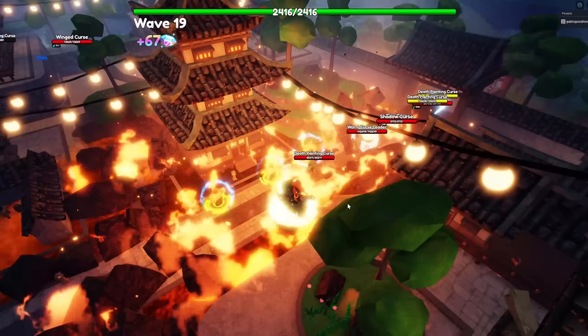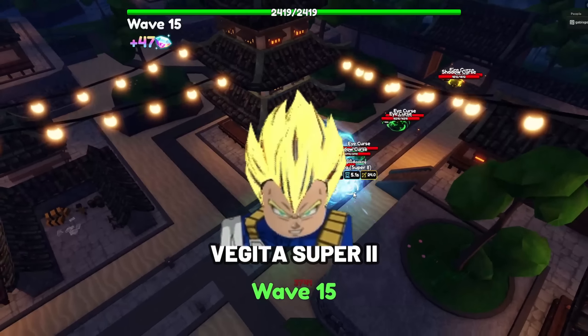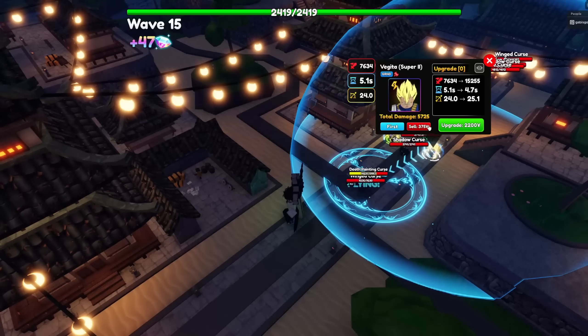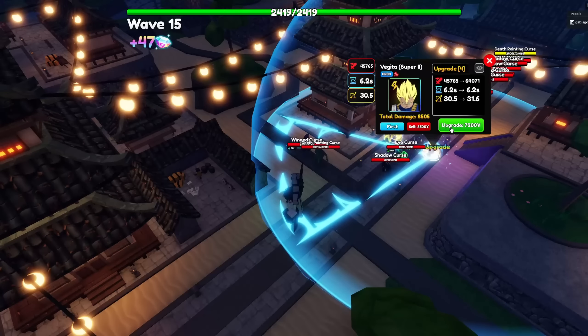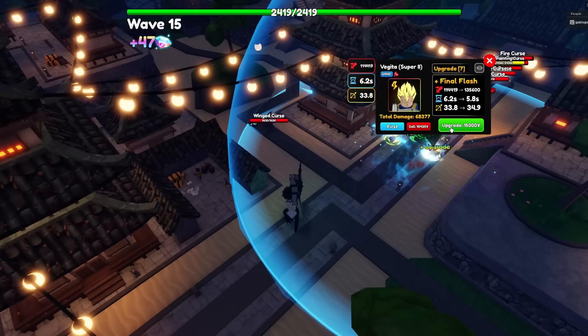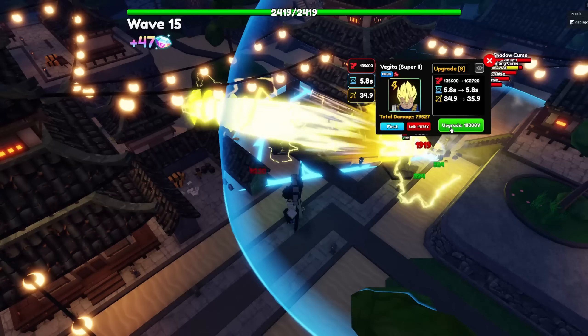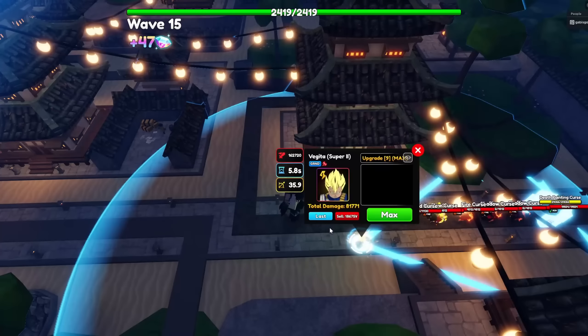The next unit is Vegeta Super 2 — one of the new units in update 11.7.5 and the new meta ground unit, especially with his powerful stats at later upgrades. Despite having to continuously defeat the West City Friso Invasion Raid, the grind is worth it as his stats are pretty strong and will help you in most of your games.